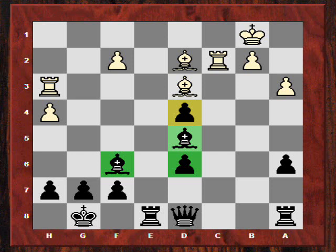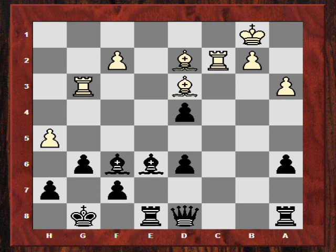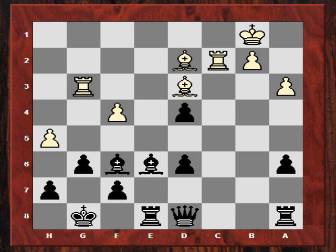White continued the attack with h5. Capablanca was not worried — he played Be6. After Rg3, he strengthened his king position by playing g6. After f4, it's clear White is desperately trying to pressure the g-file. The four-year-old parries this: he first plays Bh4, and after Rg1, he evacuates his king to h8, giving himself the opportunity to play Rg8 if necessary.